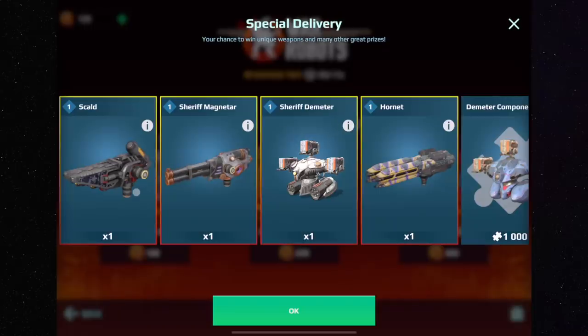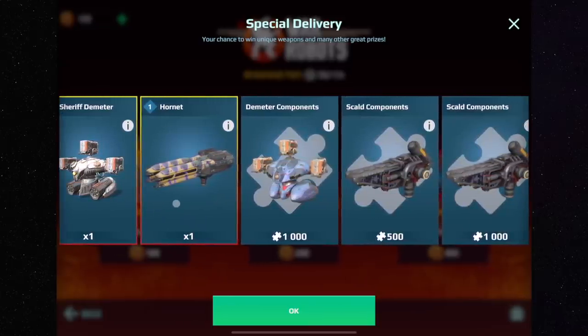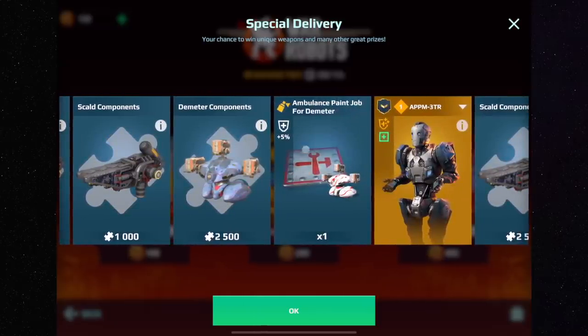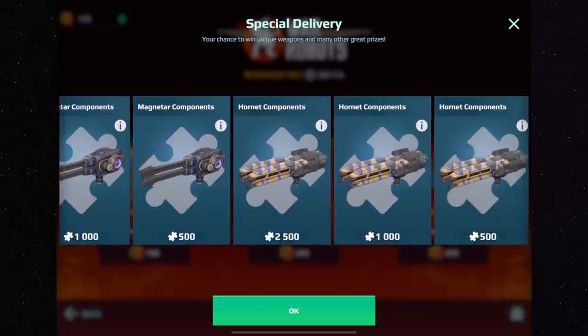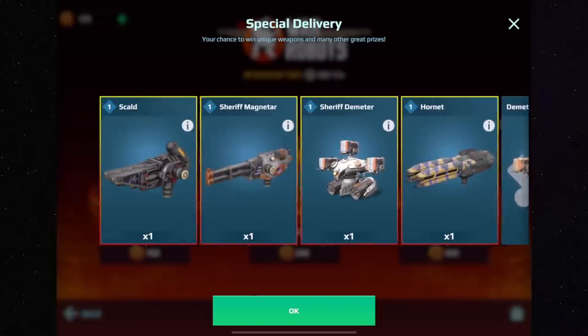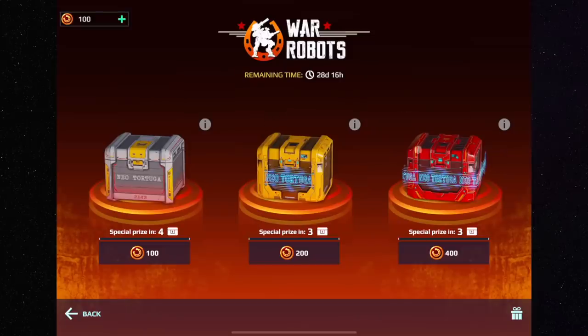The second crate has the new Skull weapon - always great to have new weapons. Mangatar is one of the best light weapons. Demeter with extra durability is absolutely fantastic. Hornet is great even on classic bots. All these components are fantastic. The Demeter with extra durability skin is always good. A new legendary pilot for the Demeter is out of this world. The gold is not really going to help too much, and the power cells are just okay - so overall this might be a good crate to open.